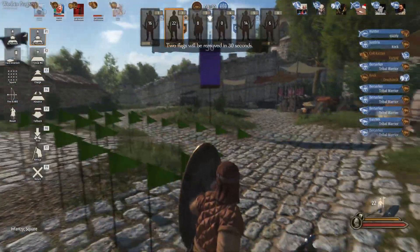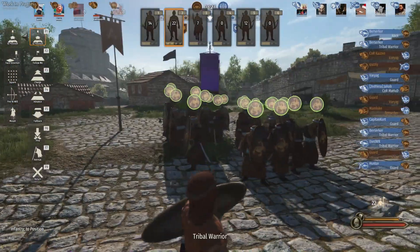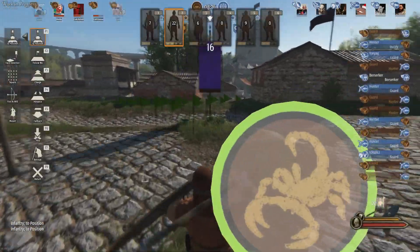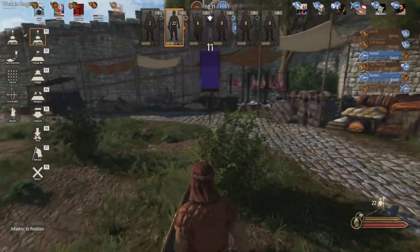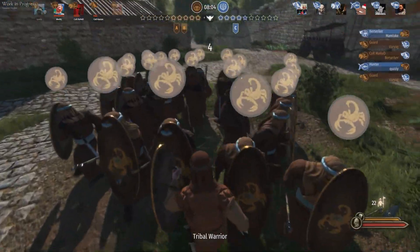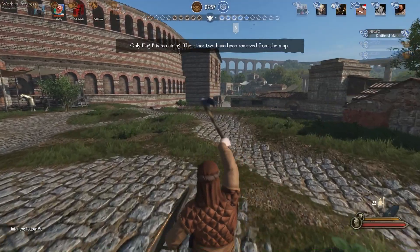Square formation is very similar to the circle formation except now it's in a square. It will provide less of a target for enemy archers, so assuming it when defending an objective is preferable to the circle in my opinion. But the circle definitely holds a purpose in defending against cavalry, especially if you have spearmen. The square is much more useful against enemy archers, and all of these formations are accessible by just pressing the F3 key.